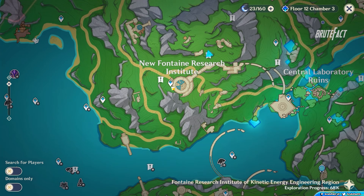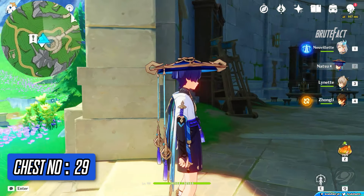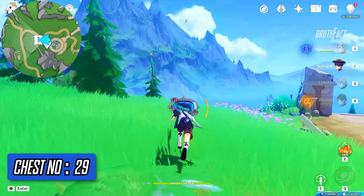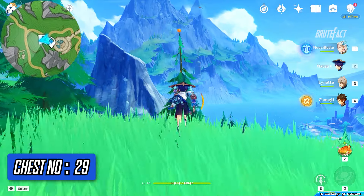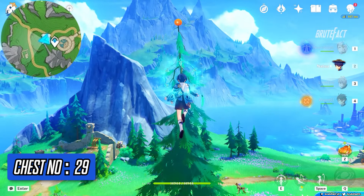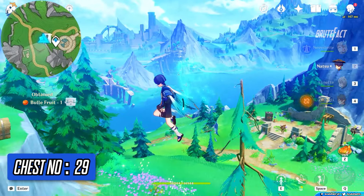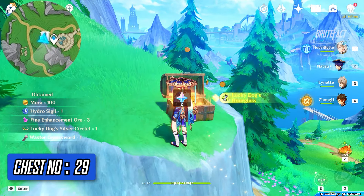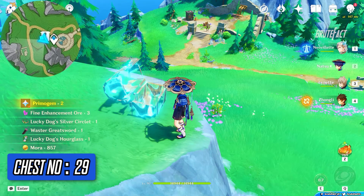Teleport to Newfontein Research Institute waypoint. Turn around and head straight. You can see a Buell Fruit at the top of a tree. Pick up the fruit to get the chest.